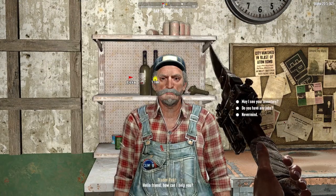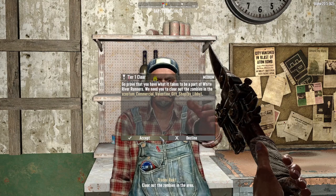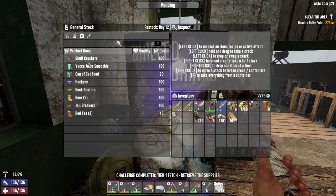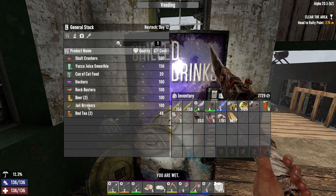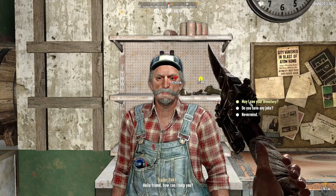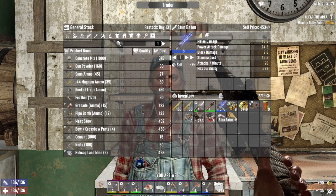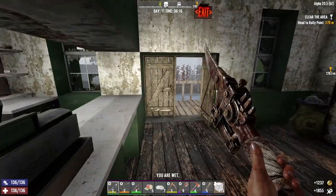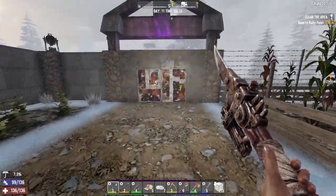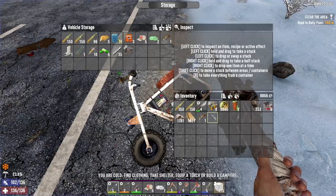That skull cap mod is really nice. I can't use it in the helmet I have on right now but I will be using it eventually. I'm going to sell this, sell this, and sell that. There's my helmet — it's either the helmet light or the mod. I gotta use the helmet light. We'll just put that in there for safekeeping.